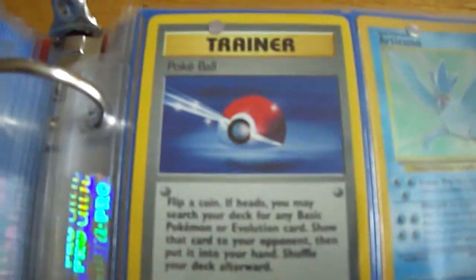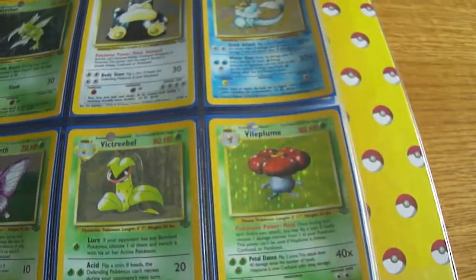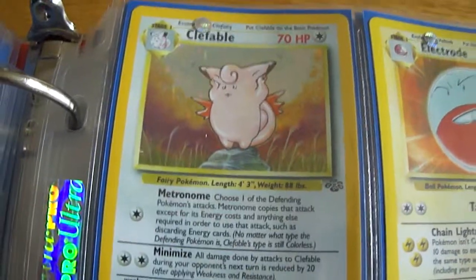Spearow. Venonat. And the last card in the set is a Pokeball Trainer. So we'll go to the beginning — yeah, I just showed the Holos. I want to thank you guys for watching this video. Please hit the like button and subscribe to the channel.